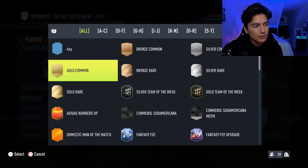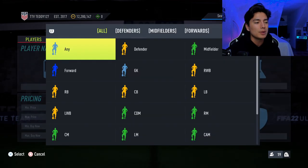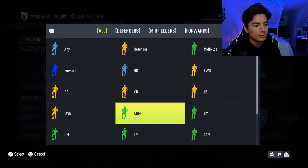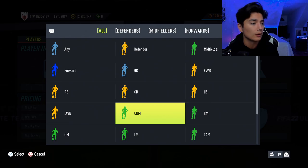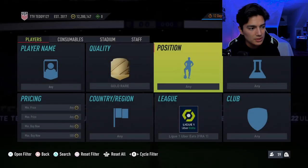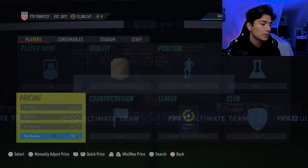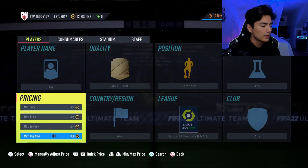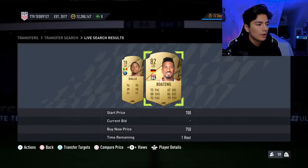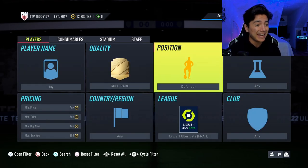It's the same concept as the last video. The Ligue 1 gold rares — basically every position except the central ones. So no center mid, no CDM, no center attacking mid, no striker, no center forward. Any of the other positions as gold rares, you should be able to pick them up for close to discard. They're really, really cheap — 800 coins max.